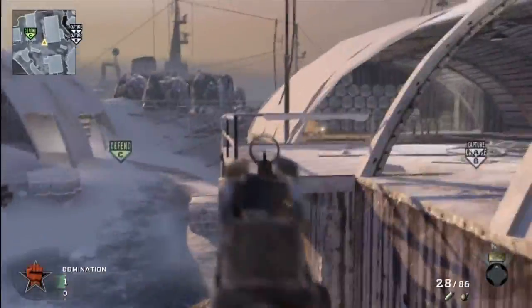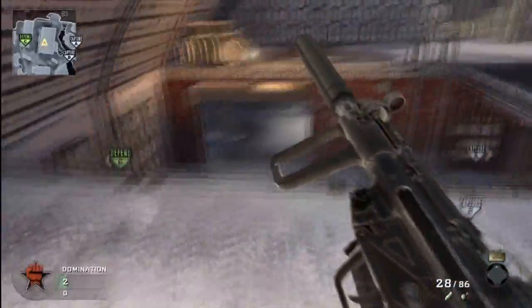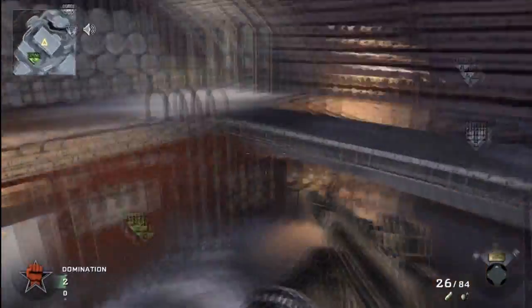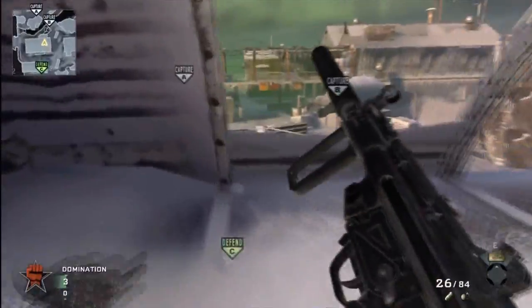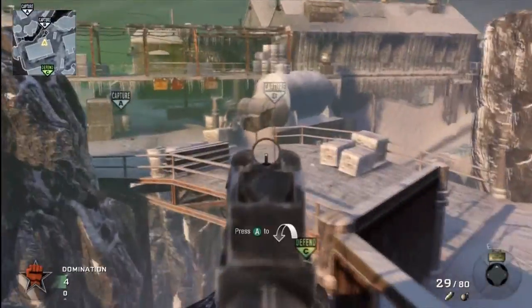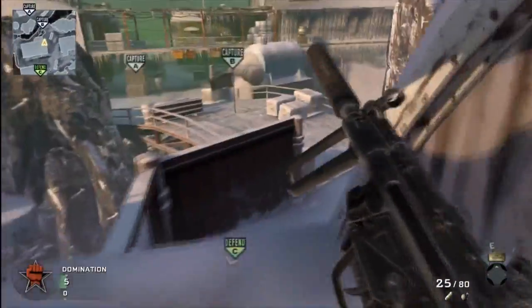You can get up by jumping up those barrels, you can go up that ladder, or you can jump up this way. It's really important to cover B on this map, and from up here you can see pretty much the whole area, so it's a nice spot to take control of.